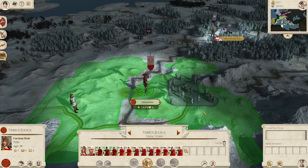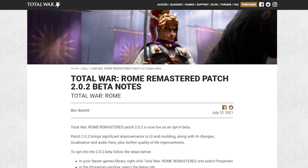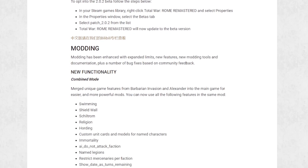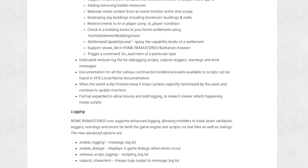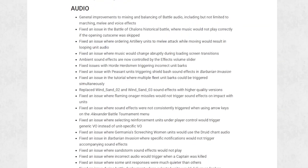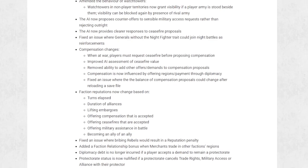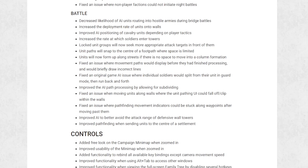Welcome back for another Total War news video. Exactly a week ago, Rome Remastered received a brand new patch. Beta 2.02 was released roughly 7 weeks after the first patch and it's at a whole new level compared to the first one. Having read through all the notes and played it a bit in the last week, I have to say it's actually quite promising. There's a wide range of issues addressed from fixing AI behavior to additions of new modding capabilities that make the game more and more like what I expected at launch.